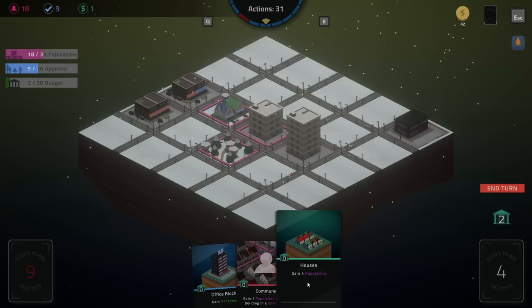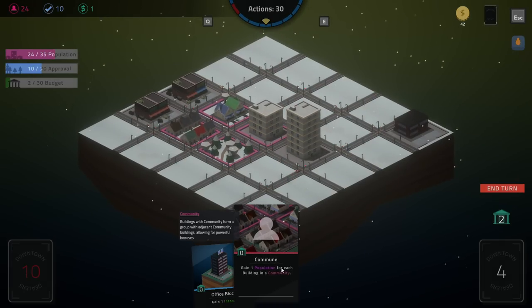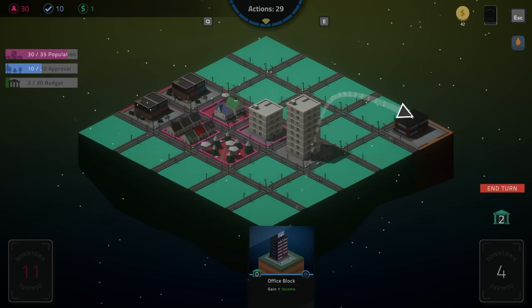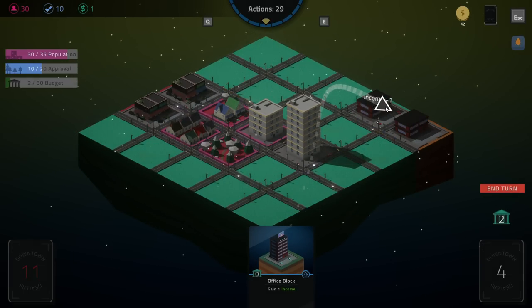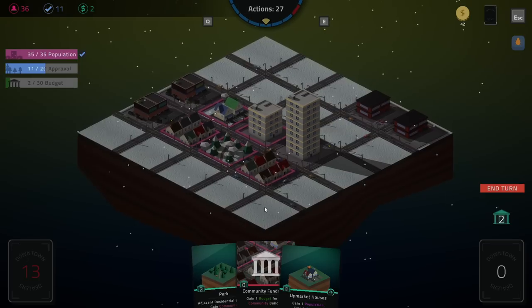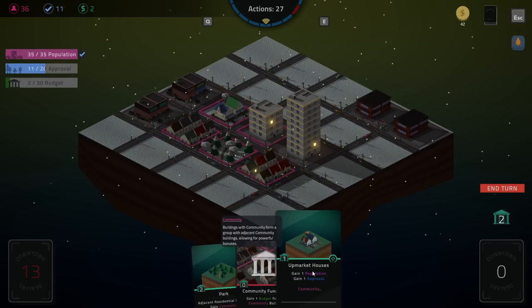Apply an upgrade to target building every action — it looks like I can put it on this. That does just get to keep on climbing. Our population is growing like crazy now. One approval every time the community grows. One population for each building in a community. This is a park, right? Yeah, we do get that retroactively. We're almost at max pop already. Put this by the park so we kind of only care about approval now.